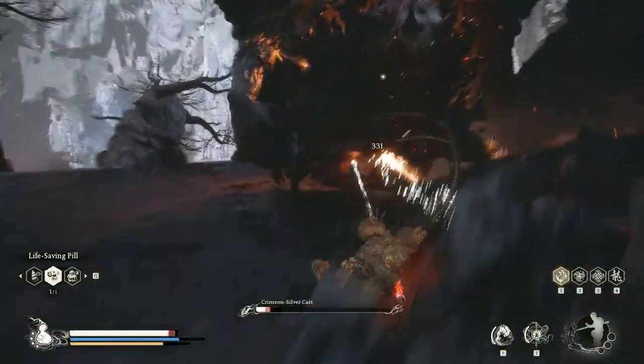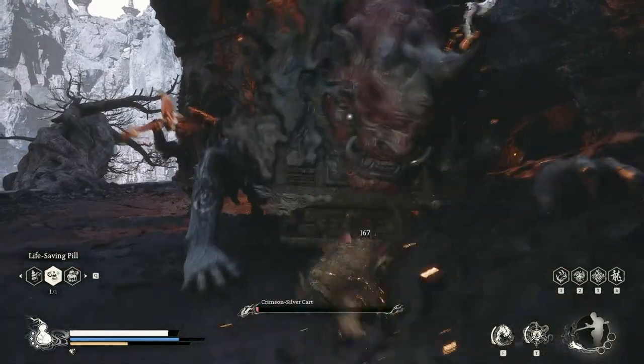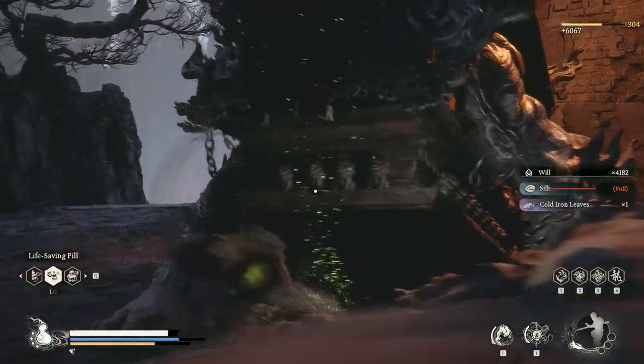After you defeat the keeper of living mountains, do meet Pale X Stallward before you fight this boss — it makes it so much easier. The next video is how I take on Crimson Silver Card alone.